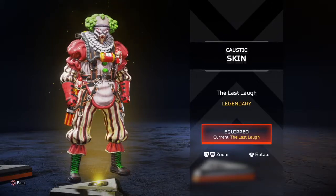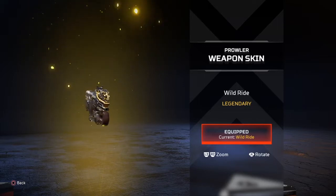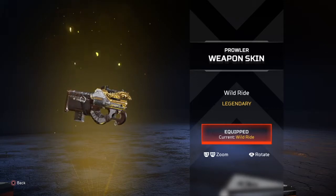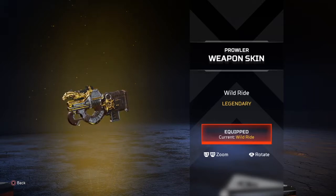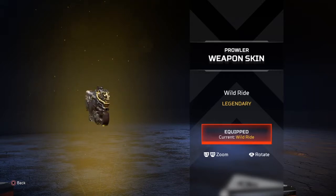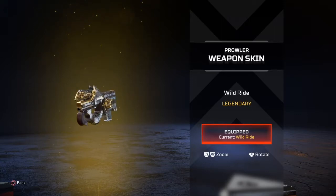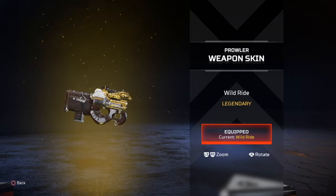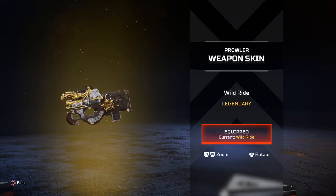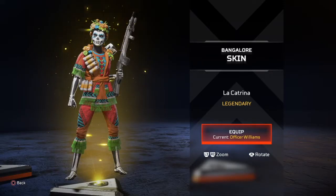The Wild Ride Prowler skin looks like it's meant to go with the Mirage cowboy skin, since it features a horse with a saddle. But I'm not a big fan of the Prowler — too much recoil, and I just honestly don't like the way this gun looks. It's an ugly gun and I don't care for this skin either. Thumbs down.